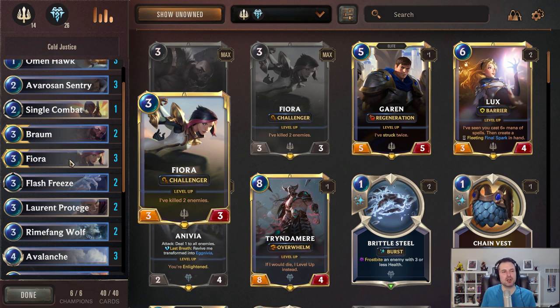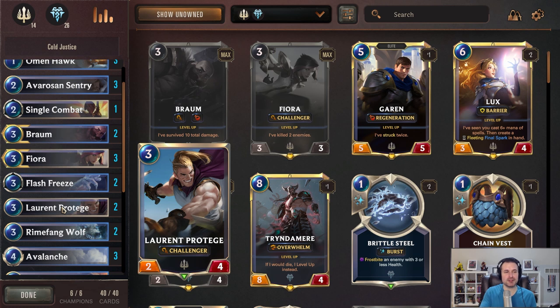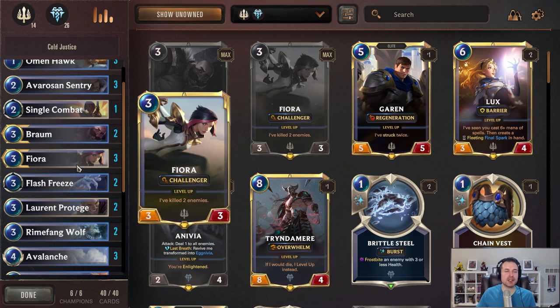The other reason I like Fiora over other challenger units at the three slot — things like Laurent Protégé — is that Fiora has upside. If you've got one on the board and you draw a second one, it becomes a combat trick, which the other units don't do. We also run Fiora because of the three attack — there's a lot of Fearsome running around because of the Noxus-Shadow Isle spider deck, and that three attack is very relevant at the moment. That's why we run three copies of her.